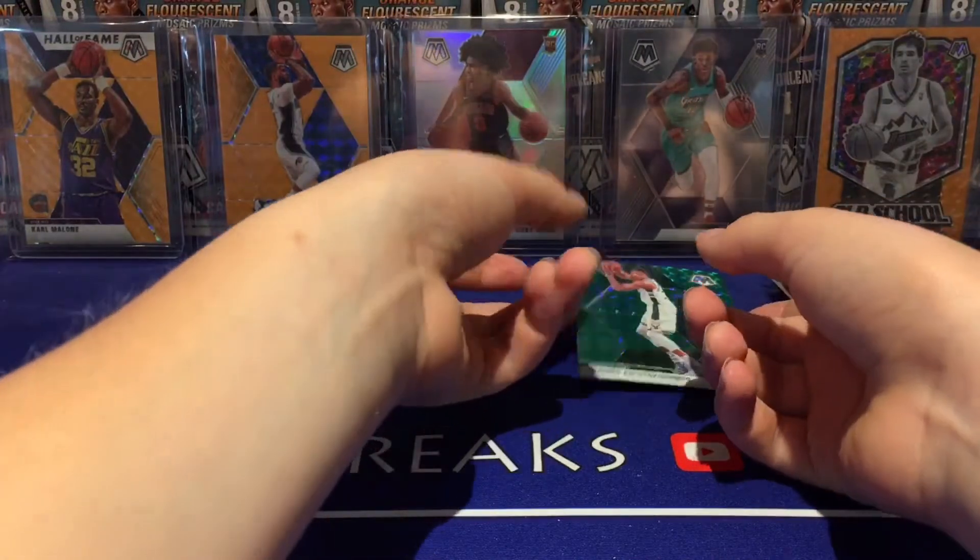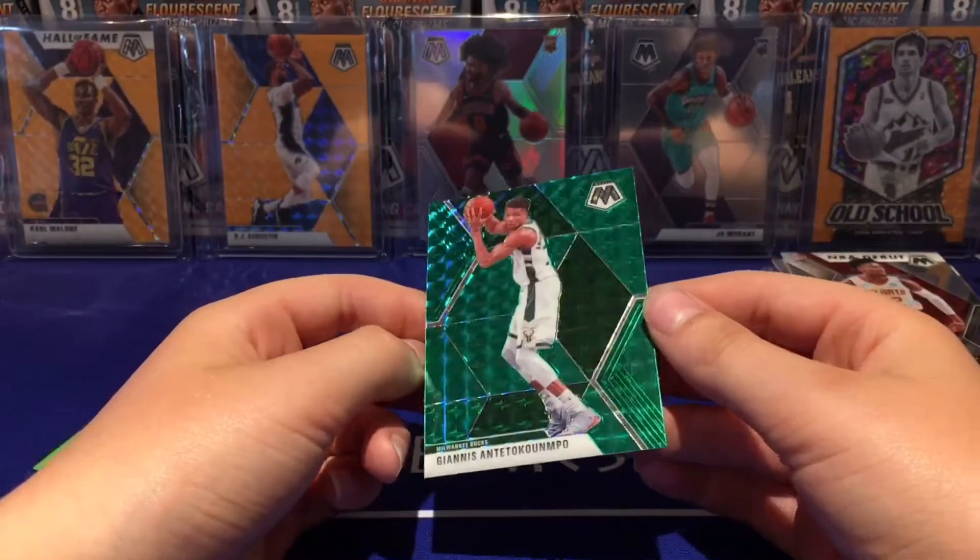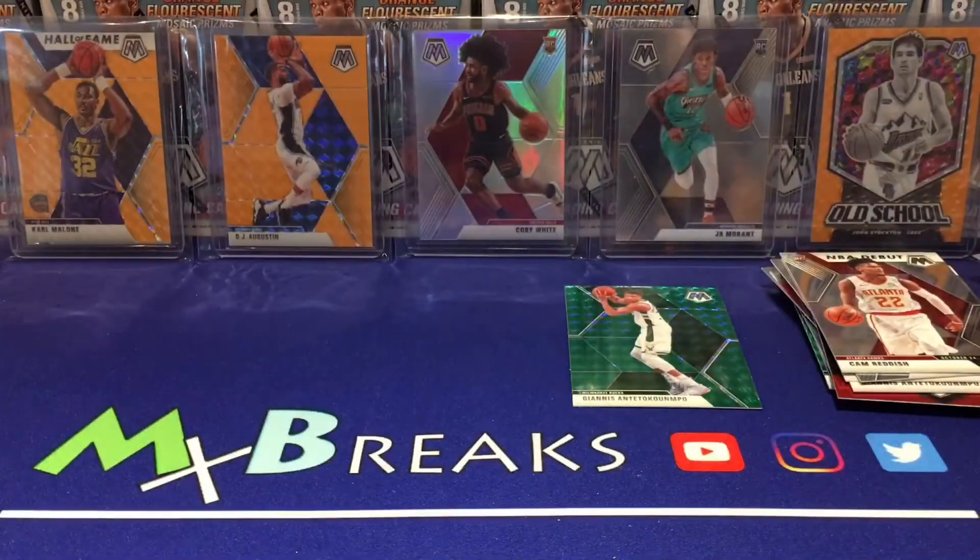All right, so the best card is definitely the Giannis green. Thanks guys for watching — make sure to tune in for more of the Mosaic Madness breaks. Check out the first video if you haven't seen it, and also check out the Father's Day Pack Wars break where we pulled two Genesis cards. Make sure to like and subscribe and ring the notification bell, and thank you for watching.